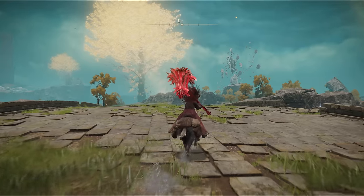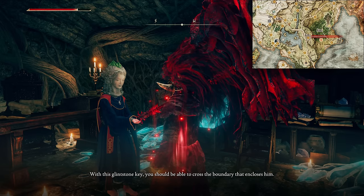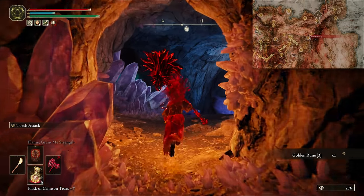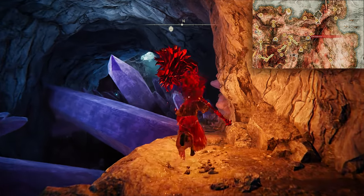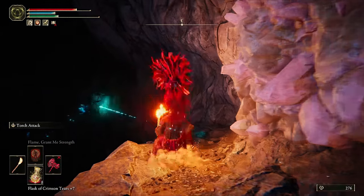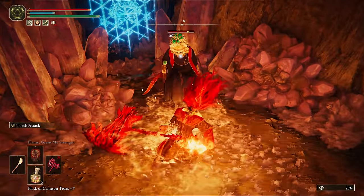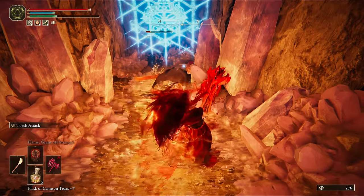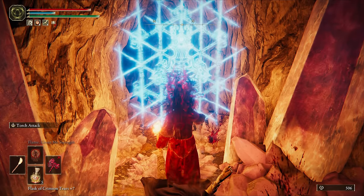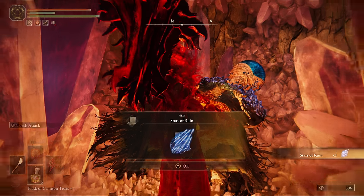For the next one, we need to do the first part of Sellen's questline. So to the Waypoint Ruins back in Limgrave to bully the Pumpkinhead and speak to her for the Seal Breaker. This allows you to break a seal in the Sellia Hideaway, next to the Church of the Plague in Caelid. Run across the crystals, spam roll past the mage, and drop down to the bottom behind him. We don't meet the requirements to one-hand the Hammer yet, but this thing does so much damage that it doesn't matter. Break the seal and speak to Lusat for the Stars of Ruin spell.